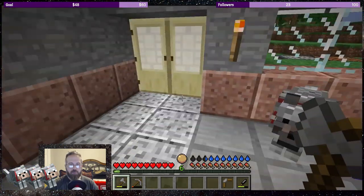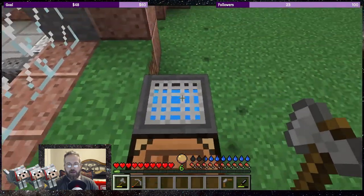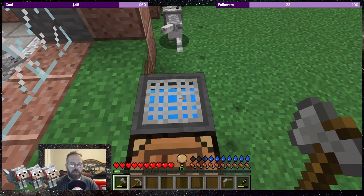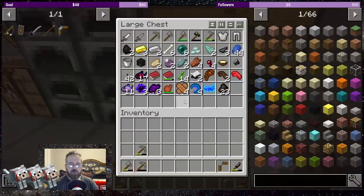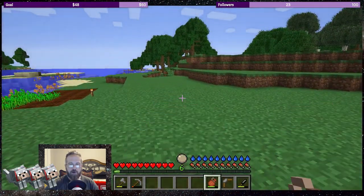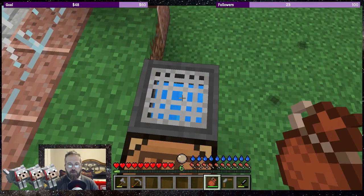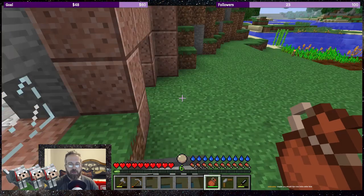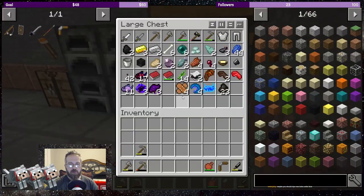It rained, so my rain collector is now full of water. I can drink purified water from the canteen — just right-click it (not shift right-click) and it fills up with purified water. I'm trying to be minimalist with what I carry in my inventory right now.